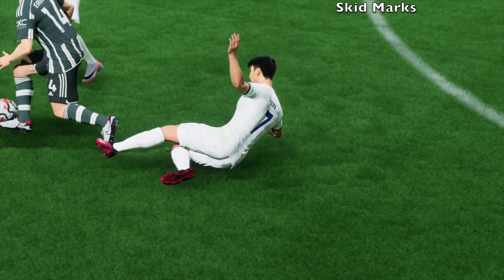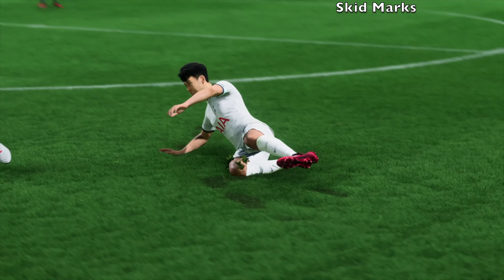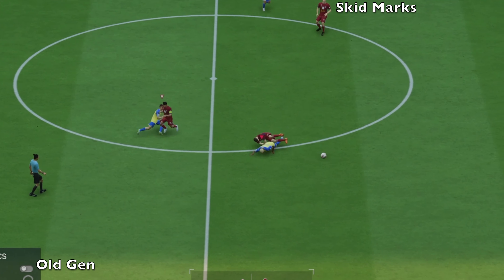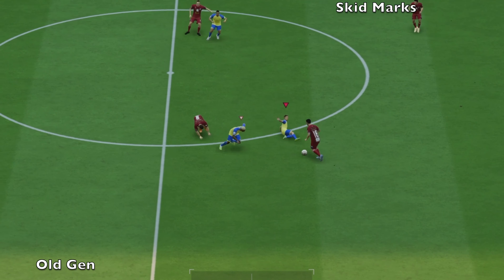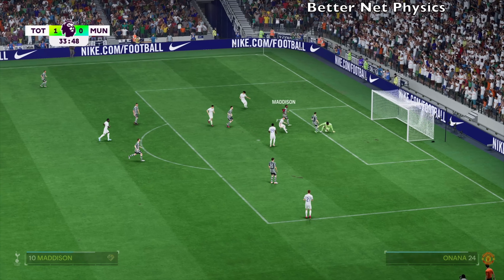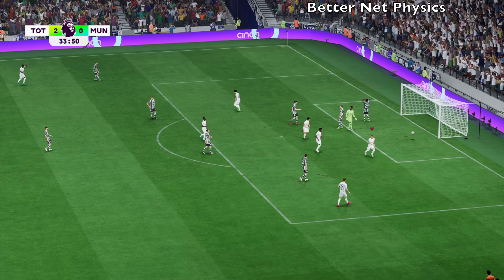Next up is a feature that I call skid marks. Pretty much whenever you do a sliding tackle or a celebration that slides along the ground, you'll notice that you leave skid marks on the grass. You can see how the grass gets chopped up and you can see more of the mud or the dirt, whatever you want to call it there. And that stays on the pitch for the rest of the game. So if you do a lot of slide tackles, you'll see a lot of the grass get chopped up as you go along.